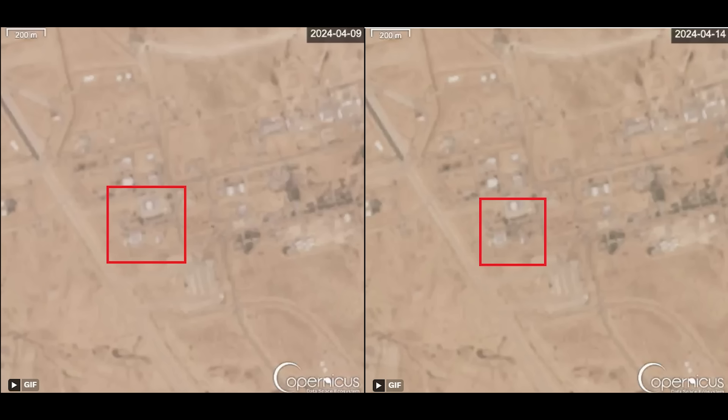Let's have a look at the image. The before is on the left, the after is on the right. The discolouration is around a cluster of buildings. The buildings themselves look fine on this image, so it seems that Iran launched hundreds of drones and missiles, costing many hundreds of thousands if not millions of dollars, to basically turn the ground a different shade of brown. Well done.